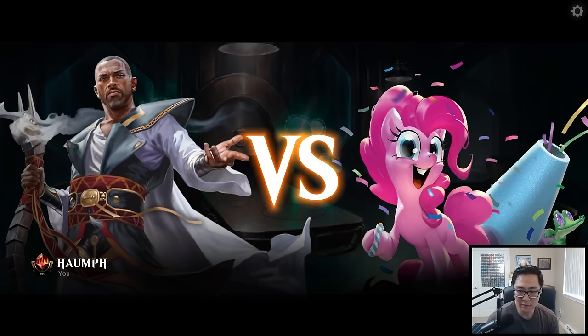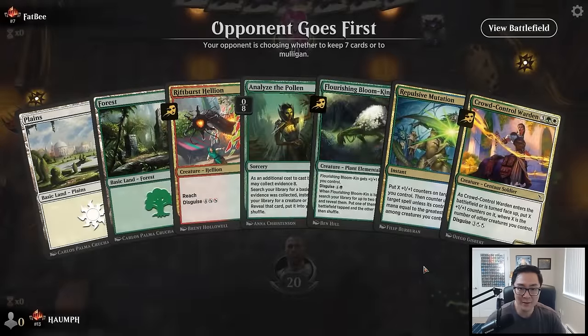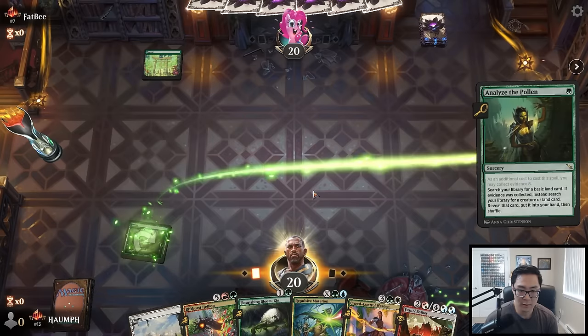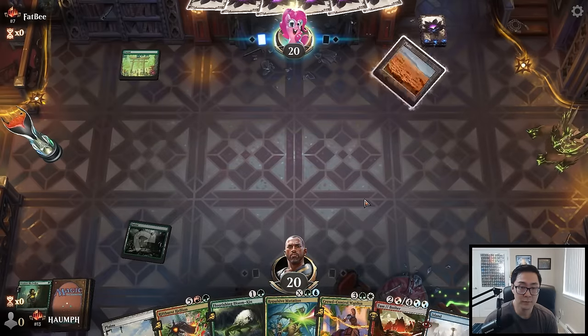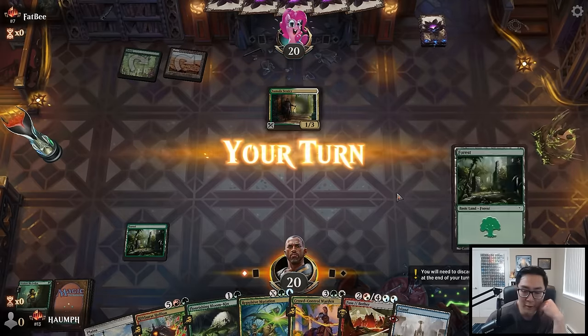Going up against a number seven player — that's exciting! Okay, opponent going first. We're gonna keep this hand. Let's go ahead and get the Island. Green-white, Sumala Sentry — very, very good. I'm just wondering whether or not I want to run out this Bloomkin on turn two, just to keep pace. If I don't play something, I'm kind of fearful I'm going to fall behind, and I do have most of the mana that I need. So let's play it face up.